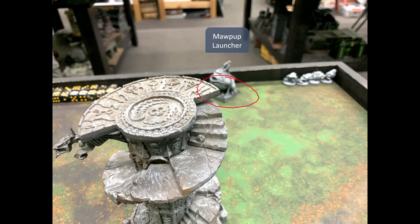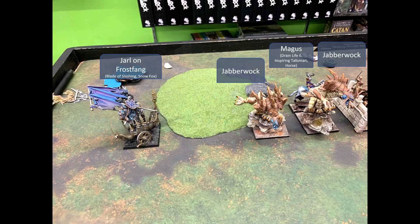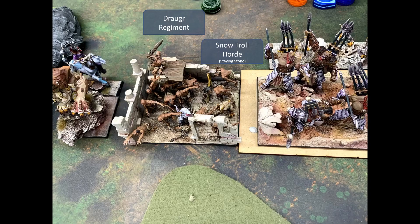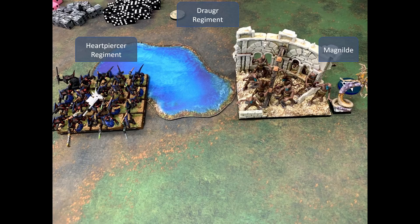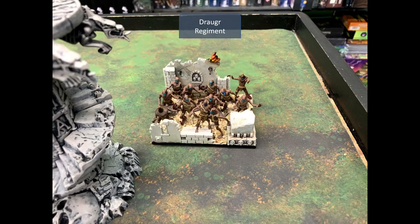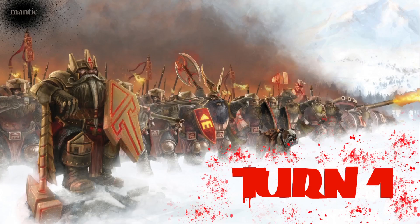On the Varangur side, facing the blurry Mop-Up Launcher, we have the Jarl on Frostfang with Blade of Slashing and Snow Fox, two Jabberwocks, the Magus with Drain Life 6 and Inspiring Talisman, the first Draugr regiment, the first Snow Troll horde with Staying Stone, one and two Snow Fox regiments, the Drain Life 6 Magus, the second Snow Troll horde with Chalice of Wrath, the Heart Piercers with Magnild, the second Draugr regiment, and the final Draugr regiment off on their own.